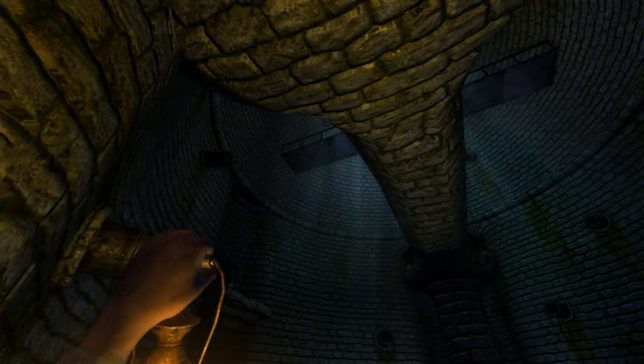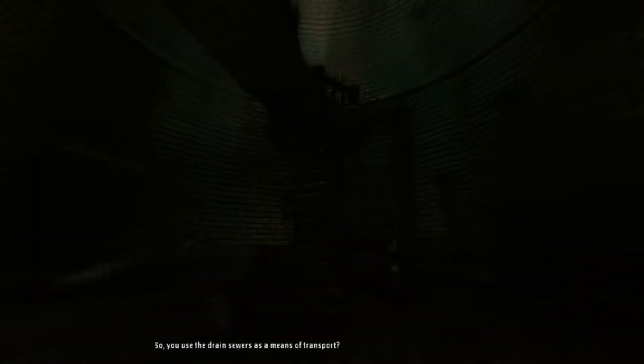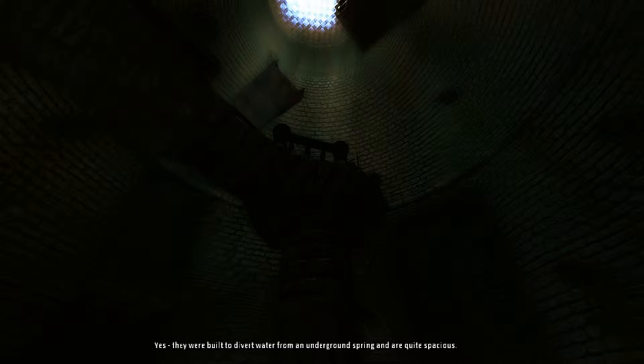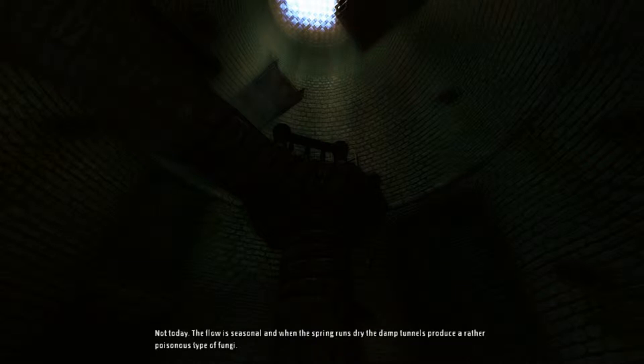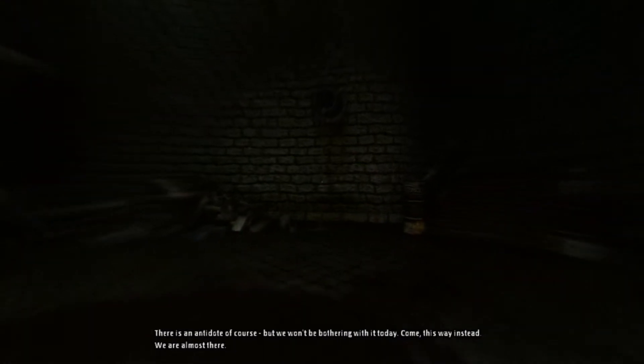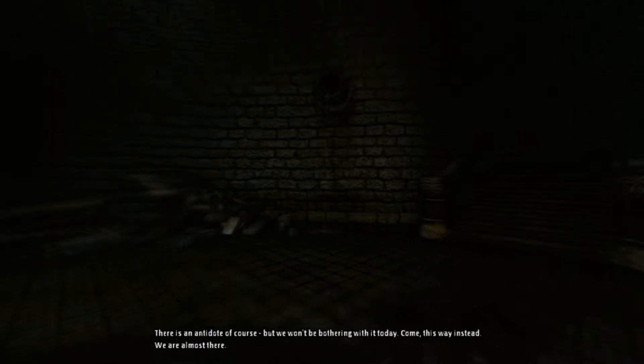Servants avoided him yet he knew where. I remember seeing this from the screenshots. So you used the drain sewers as a means of transport? Yes, they were built to divert water from an underground spring and are quite spacious — it seemed only natural to incorporate it into the overall structure. The flow is seasonal and when the spring runs dry, the damp tunnels produce a rather poisonous type of fungi. There is an antidote of course, but we won't be bothering with it today.